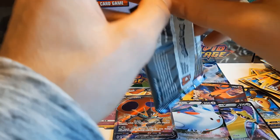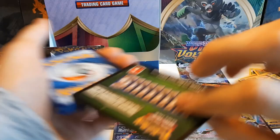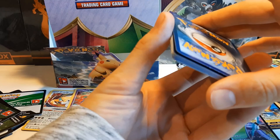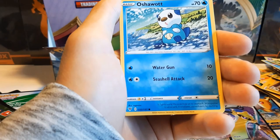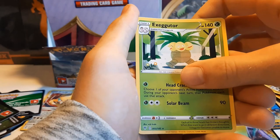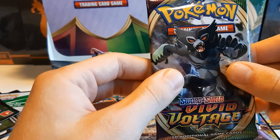Just two left and I still think we're supposed to find a hyper rare, but I might be wrong — I always thought every booster box was supposed to have a hyper rare. Opal, Metang, Girafarig, Joltik, Weedle, Talonflame, Sandile, Oshawott, Mudbray, Exeggutor. And this is gonna be it — one last pack.